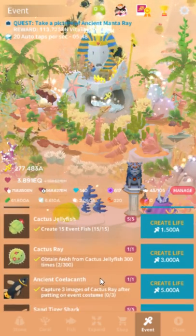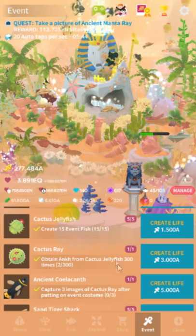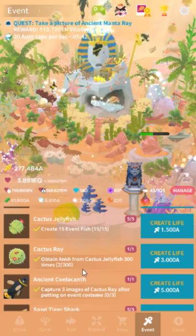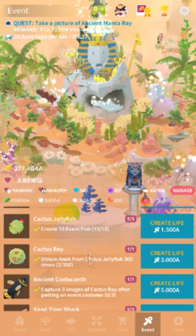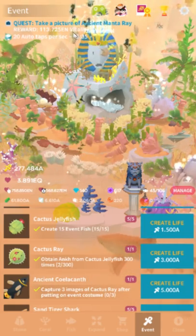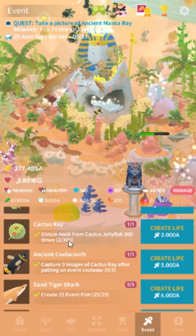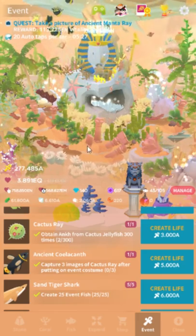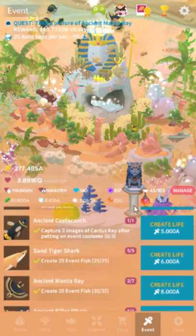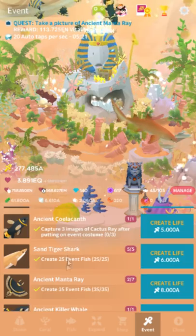Cactus ray: you have to tap the little candy icon — the onks — above the cactus jellyfish 300 times. I think my counters are off because I transferred my cloud save, but yeah. 300 sounds like a lot, but if you have at least two of the little cactus things and you store all your other fish it goes by pretty fast — we're talking like 10 to 20 minutes tops, closer to 10.